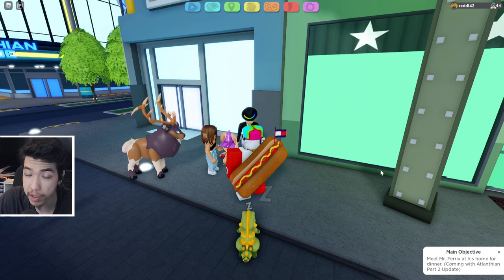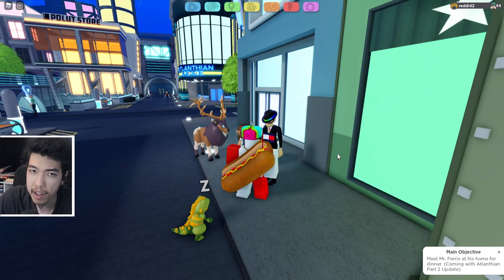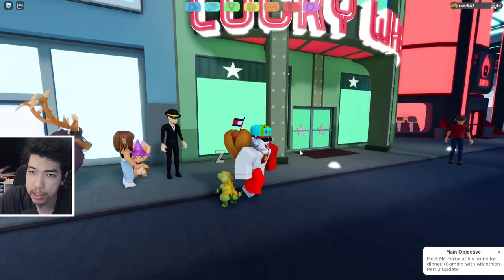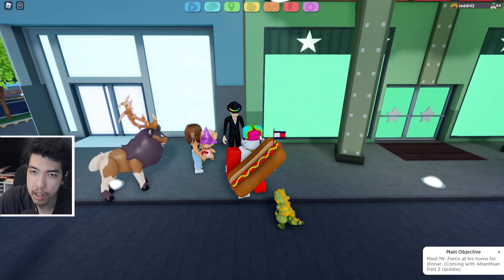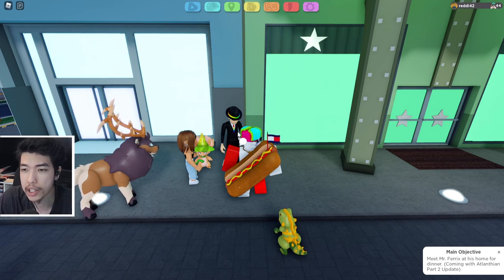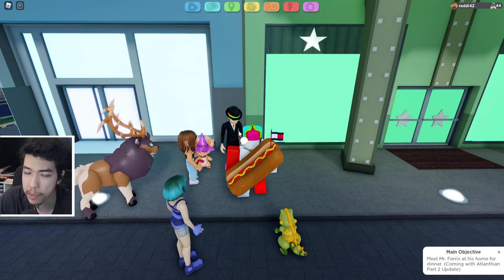The Rainbow Varry event is available in Lumen Legacy — you probably have until June to finish it. You have to at least be in the Atlanthian City and talk to Rainbow Rick, which is located outside of the Lucky Wheel area. Talk to him and it'll start the quest. The quest wants you to find six trainers of different colors of the rainbow. I'll show all locations with timestamps so you can find them in the video pretty easily.